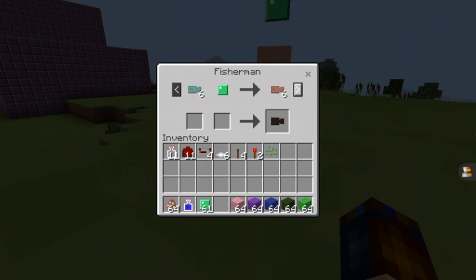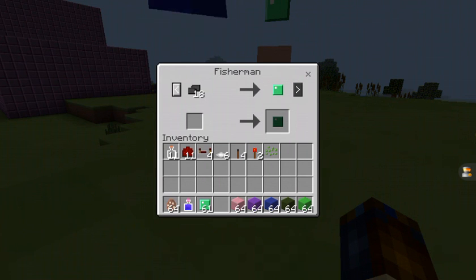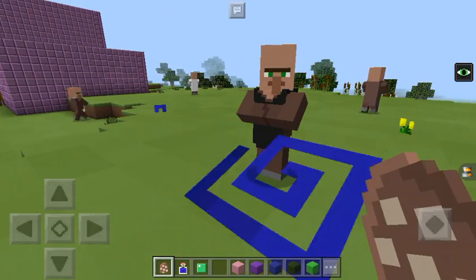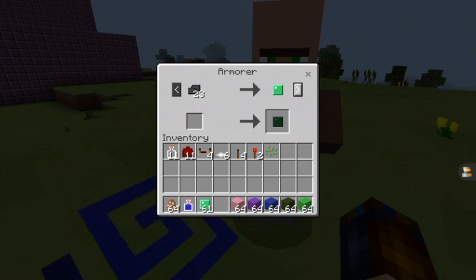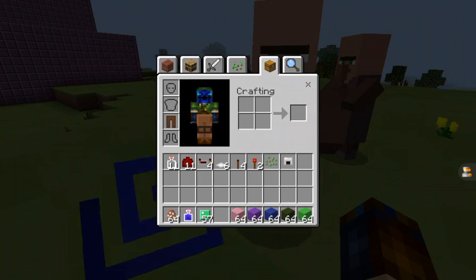There's a farmer. The farmer will give you, if you give him 6 raw fish and an emerald, he'll give you 6 cooked fish. If you give him 18 string he'll give you an emerald, and if you give him 18 coal he'll give you an emerald. And then there's the blacksmith — this is the armor version. He'll give you 23 coal for an emerald, and 4 emeralds for an iron helmet. Let's put that on because that looks awesome.